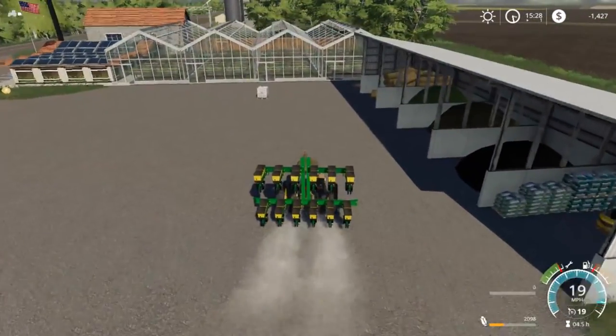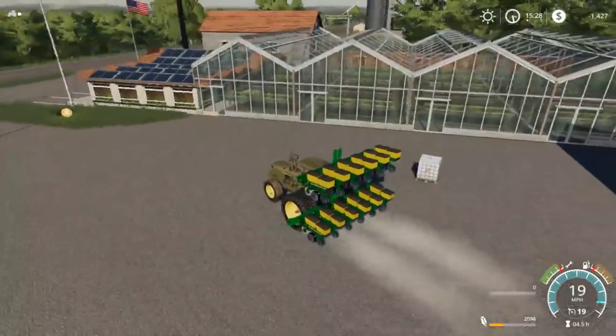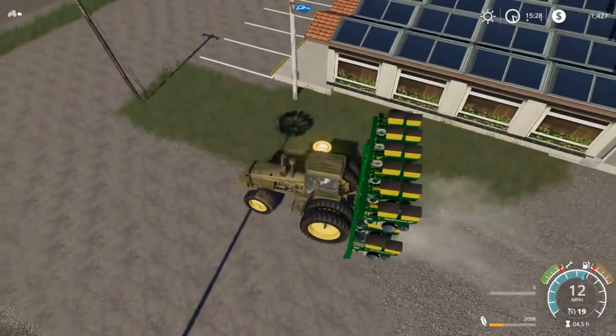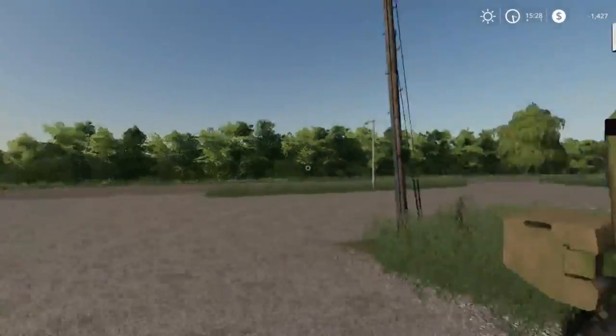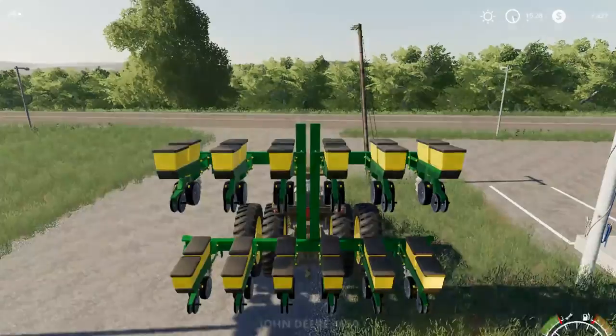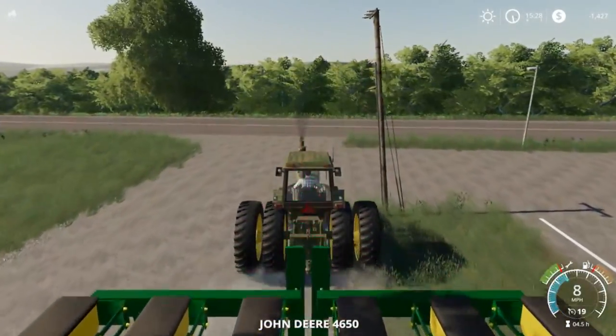One downside to this planter is you can't unload the seed that's in it, so you kind of have to guess. You kind of have to leave the seed in it. So we'll actually drive it up here. Jump out. We'll drop the planter down, we'll get out.